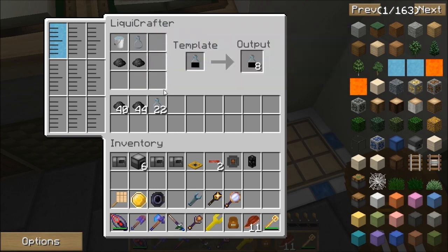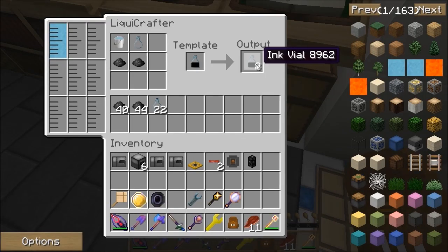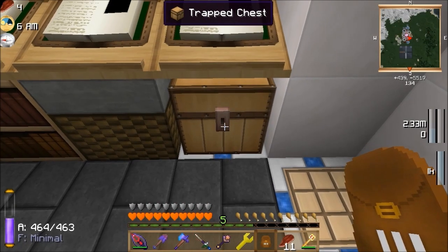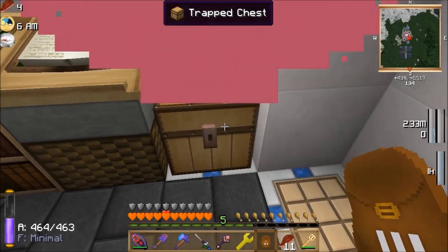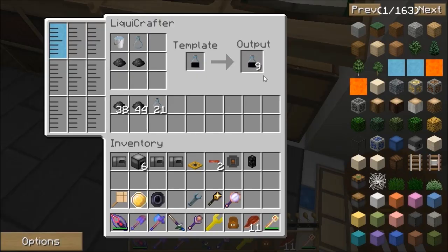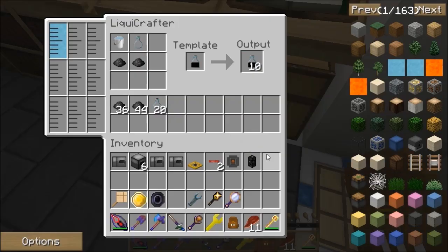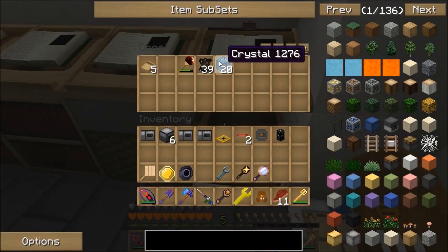That puts water into here, and the pattern is two ink sacks, a glass bottle, requiring a bucket of water — and that makes an ink vial. This needs a redstone pulse to work. What I've got is a trap chest — not a normal chest. Every time I open the chest it just passively creates another vial of ink. So when I'm doing Miscraft I'm in and out of that chest quite a bit. It's got leather in there, I don't know why — there's a Wonder Fire in there too, which is very strange.